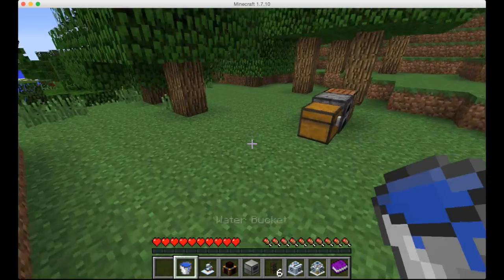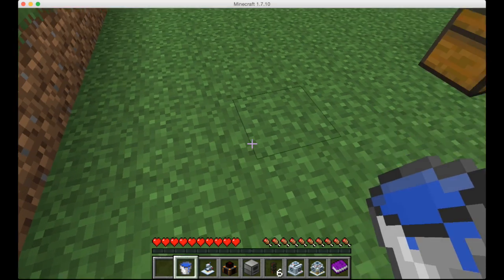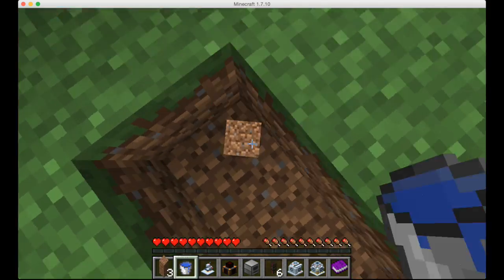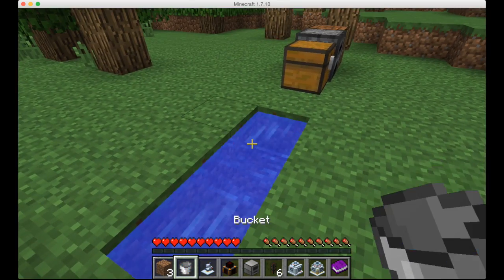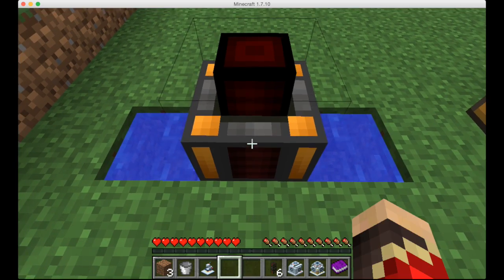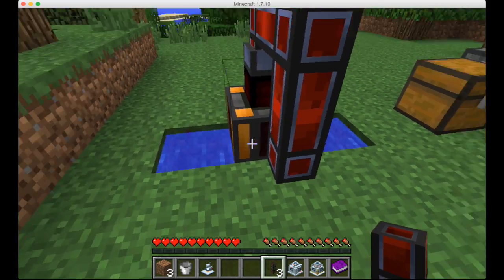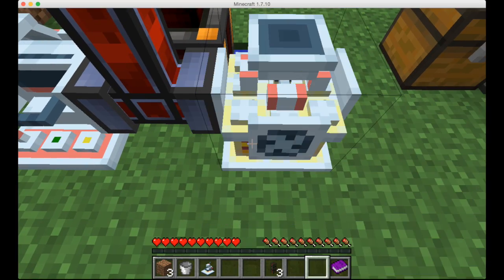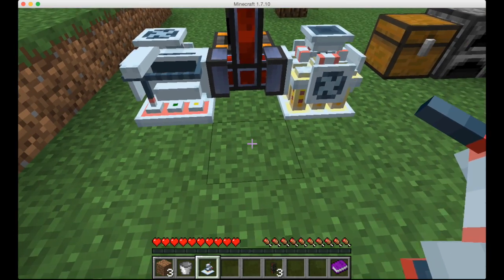Now here's where you decide where your chemistry lab actually is — I'm just going to make it right here. Take a 1 by 3 hole, put water in the entire hole, put the aqueous accumulator in the center, the steam dynamo on top, then put the leadstone flux duct on top and make it go down like this. Then put the synthesizer there, and you can put the microscope wherever you want — it doesn't need to be powered.